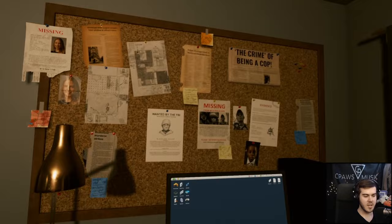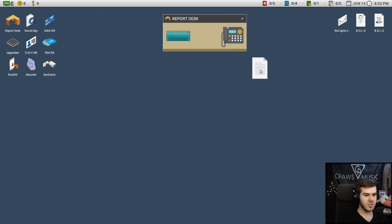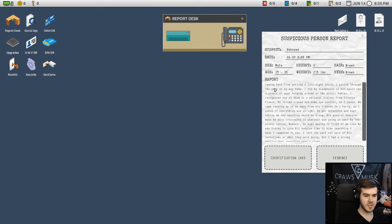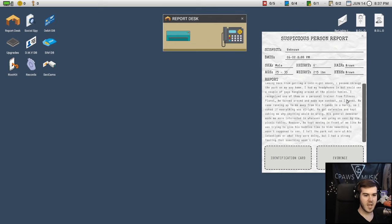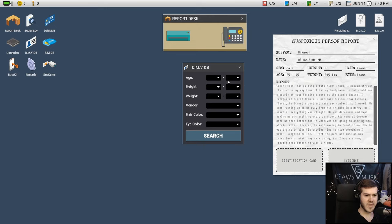Now we're going to open the Report Desk — this is your little hub. Click and drag the suspicious person report and read through it. This one says 'coming back from a late night snack, I passed through the park on my way home.' Since the suspect is listed as unknown, we have to figure out who it is. Open up the DMV Database and input the information: age is between 25 and 35, height is about six foot.